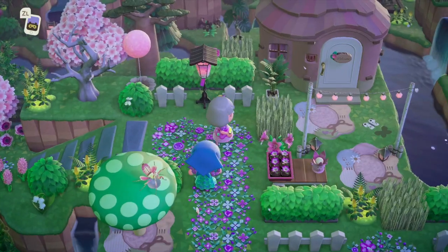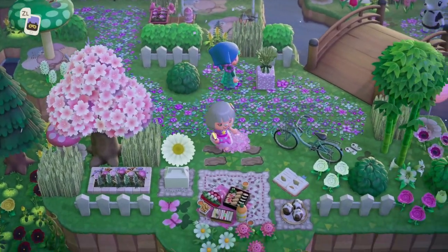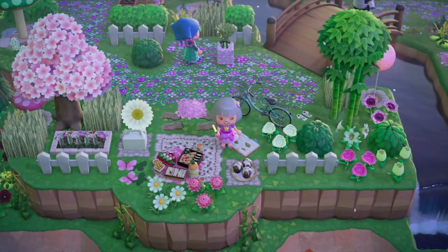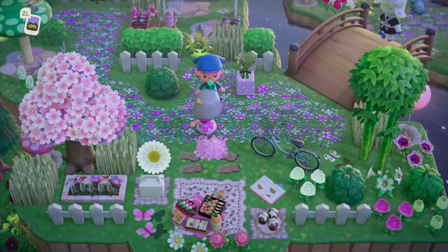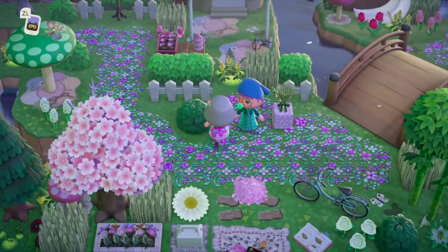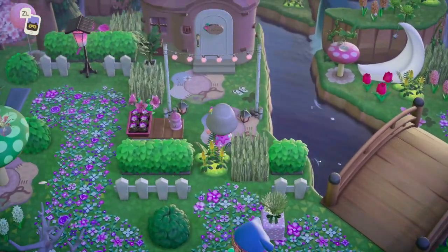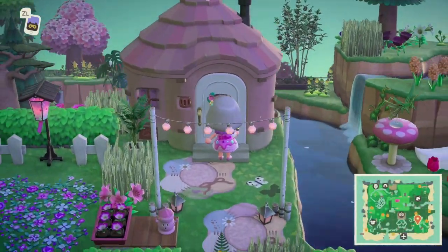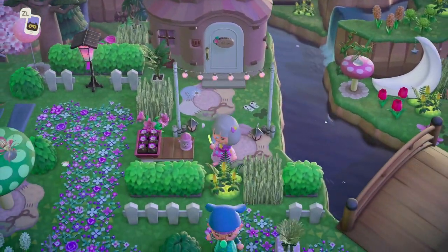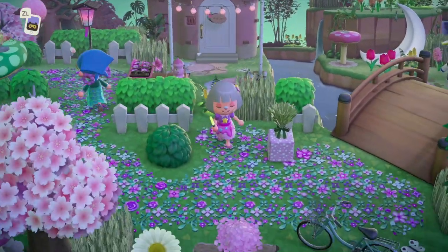Such a gorgeous island! Look at this little picnic area — how sweet is that! And look how cute she looks too with the bow gum — how adorable. Oh look at the first house, how cute! It looks really cute, I love that — so adorable.